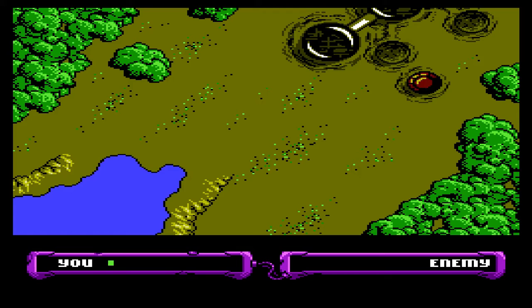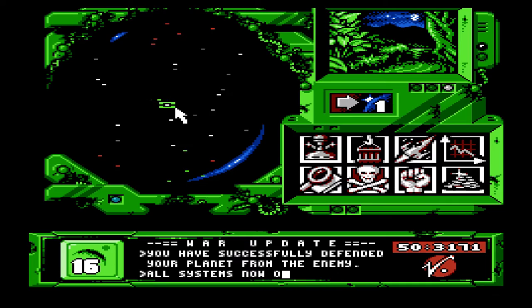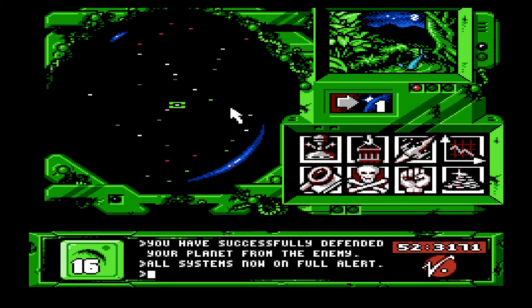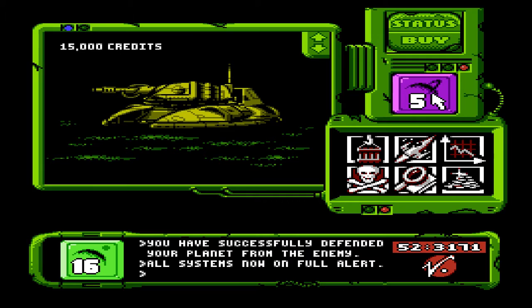I totally forgot what the controls were. Okay, so A shoots that wave of stuff. B is electricity. And I think select... no wait. Select was changing. A was shooting the gun that I control with the arrows and the target thing. Okay, so now what I need to do is go to planet 16 here.